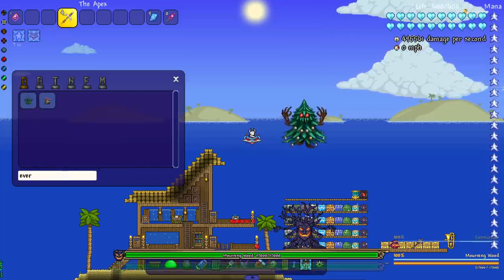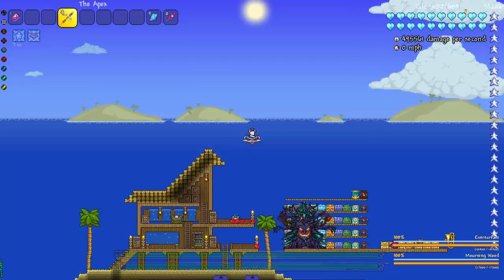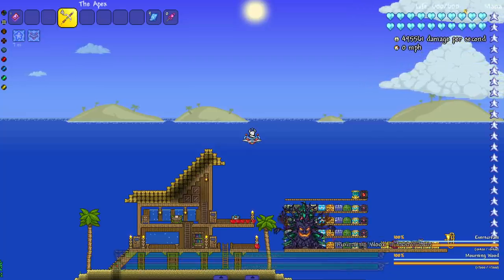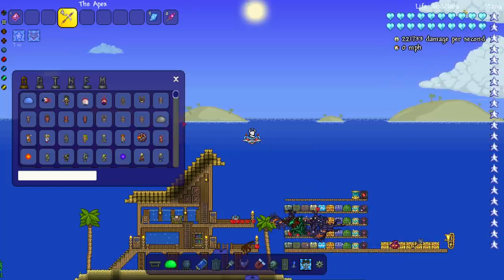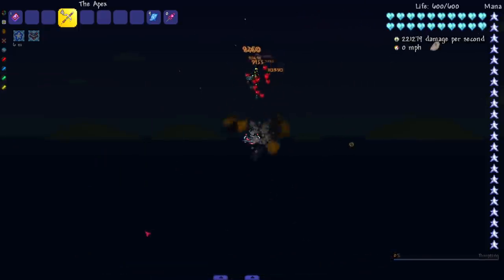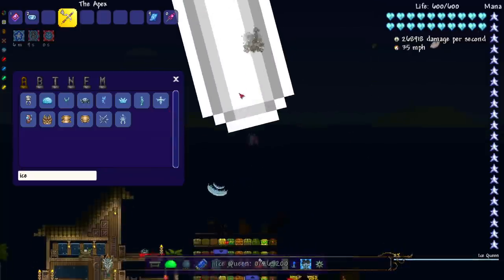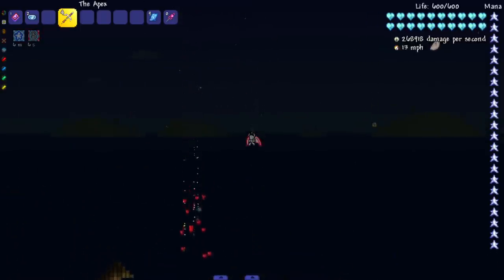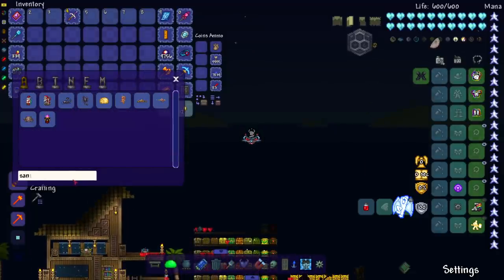Let's go ahead and knock out the tree boys of course - Mourning Wood, Everscream. I like how they just don't move. Some bosses try and run away, but these guys are just vibing out here, chilling - they get to die together. Go ahead and make it nighttime for the Pumpking because him and the Ice Queen like to run away. Let's make it nighttime. That bitch tried to freeze me - she knocked me out of my mount.